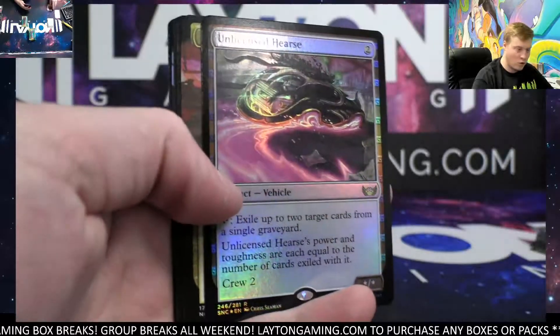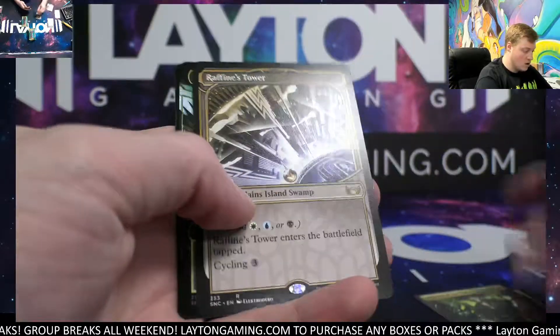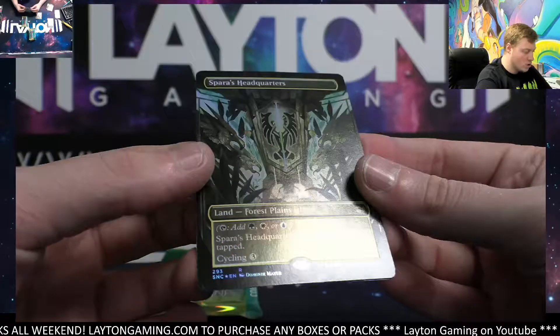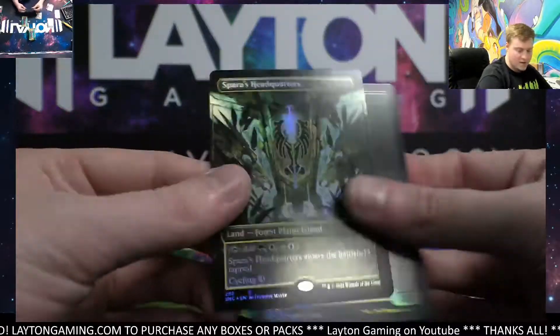Unlicensed Hearse foil — not bad. Raffine's Confluence, Meeting of the Five foil extended. Raffine's Tower, first of the showcase lands — nice! Foil borderless Spara's Headquarters — nice land there. Another nice pack for Ryan.